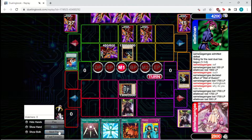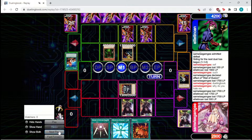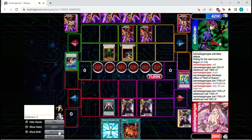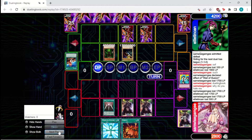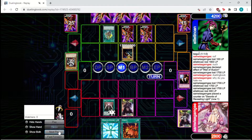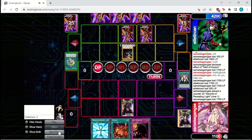Fissure away our Neo, attack in for 1700. This is getting kind of rough. Giant Soldier's pretty good though. They're going to attack in to the Giant Soldier. Looks like they don't have another Reinforcements, which is very nice. We're just going to pass back to them — this could get rough if they have a Fissure, but it looks like they don't. We're going to set Woboku and pass back. They're going to flip up Bug, pop the Giant Soldier. We are just going to Woboku this because 2150 is a lot of damage. Set Trap Hole, activate Swords.